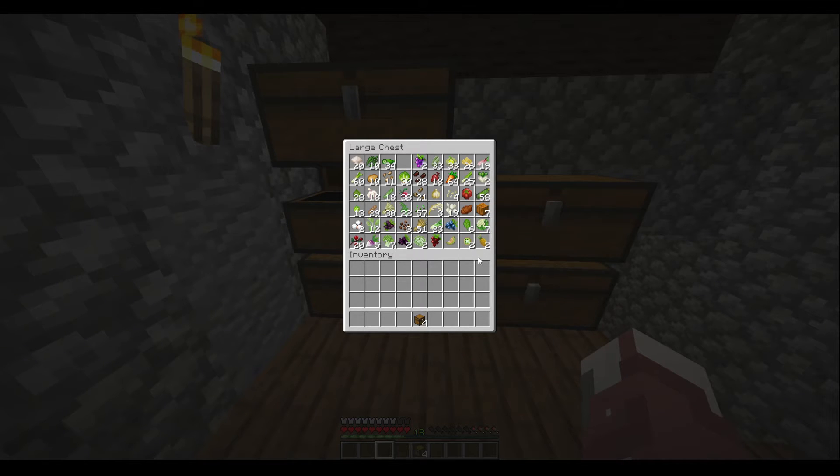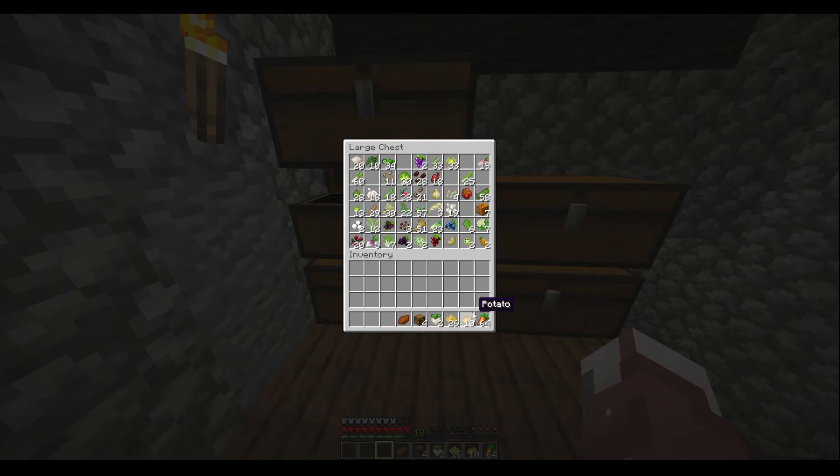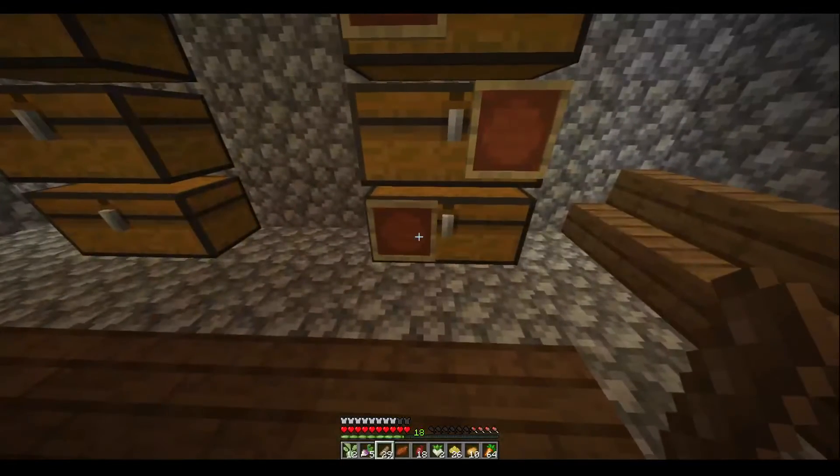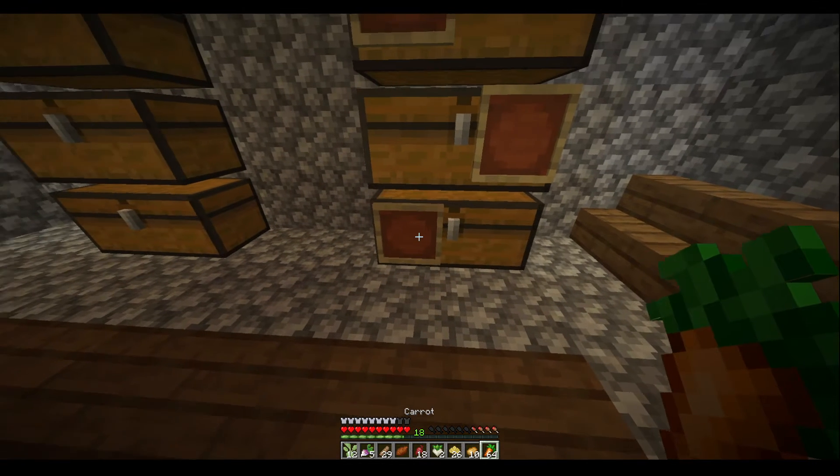I could have a chest just for certain things. What I wanted to do was organize things like potatoes, beetroots, rutabaga, radish — a chest for those types of root vegetables. Hmm, what am I going to label the chest with though? A carrot. These can go in here and I can organize so much better and have so much more room.